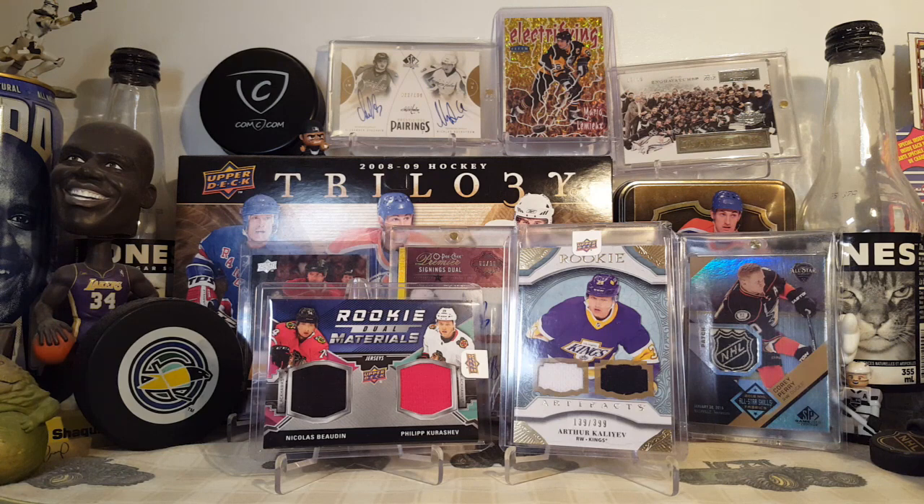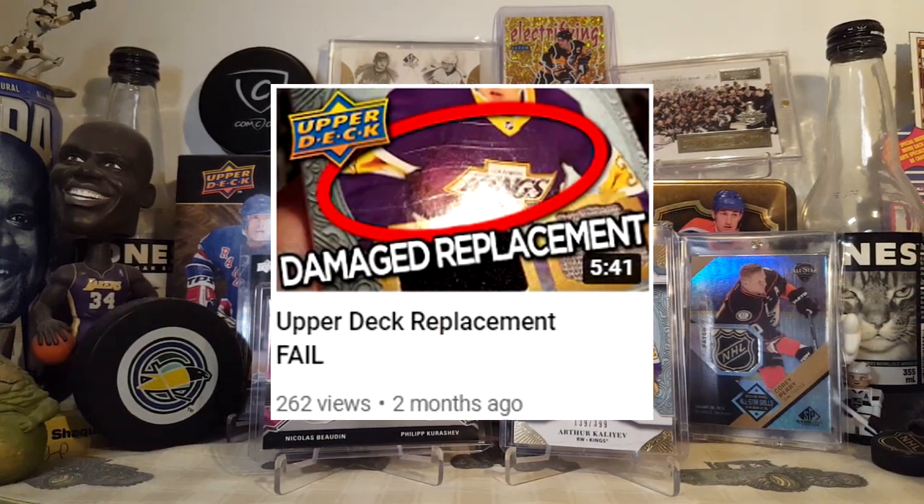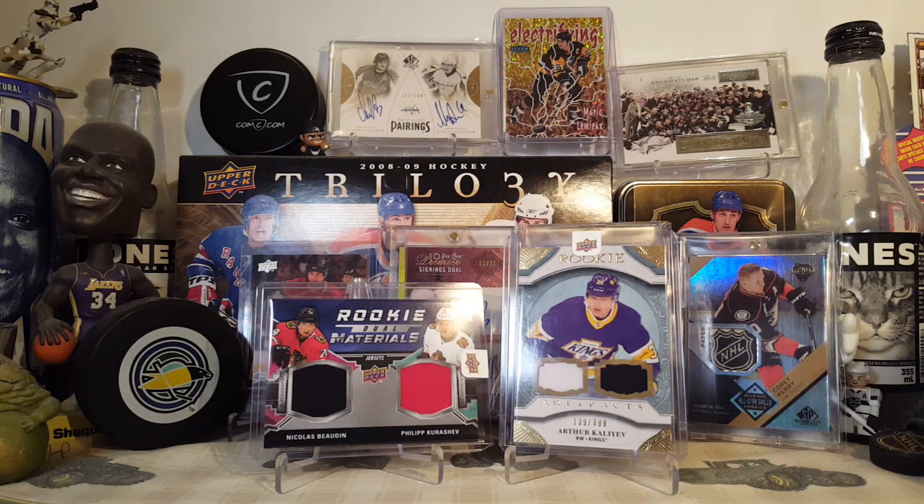It took five and a half months to get the redemption card — the Kaliyev — which came destroyed. It was in one of these top loaders, completely sealed. You guys can go back and watch the video. It was in the top loader; I obviously didn't take it out and damage it myself. Why would I do that to a PC card? It's an Arthur Kaliyev — I'm a Kings fan; it makes no sense for me to do that. It then took two and a half months to get this replacement Kaliyev, still not in very good condition, though not complaint-worthy — a lot better than the other one. And then there's the Nicholas Bodin and Filip Kuryshev dual rookie materials.